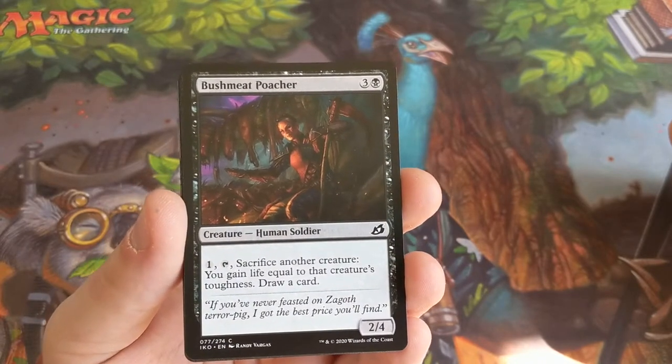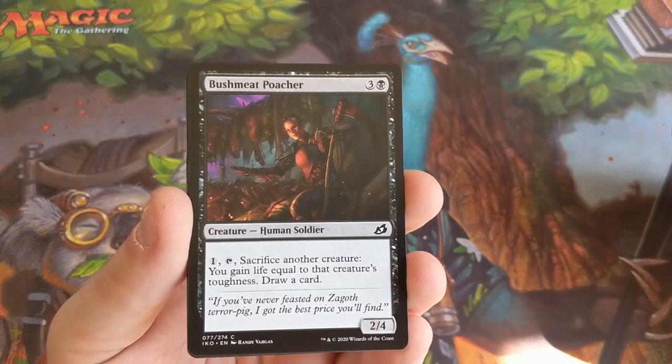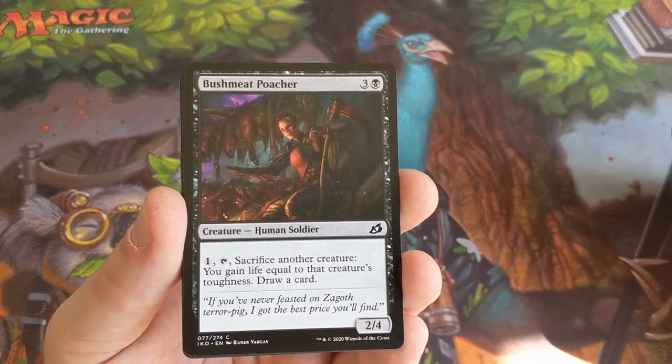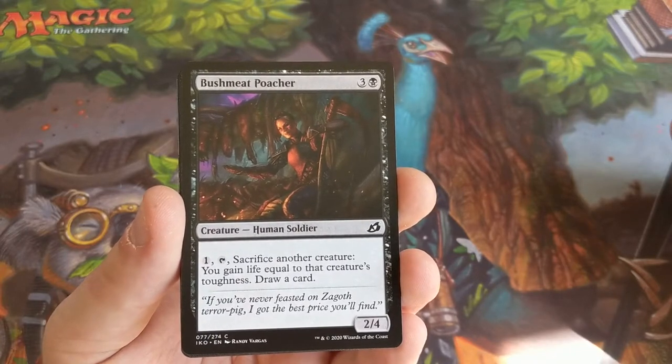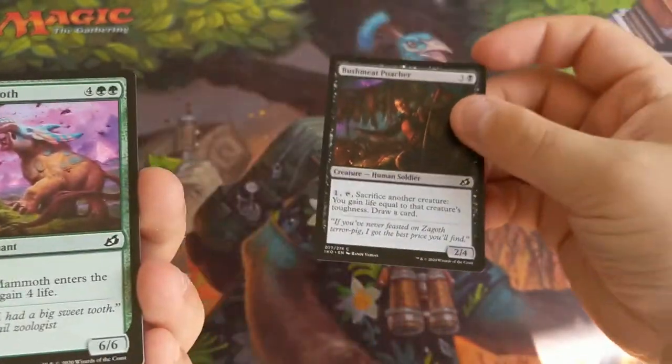First up we have Bushmeat Poacher. This is quite a nice, decent card. You'd be surprised how decent getting that life gain is and drawing a card out of it — not too bad. So definitely the best card that we've seen so far.